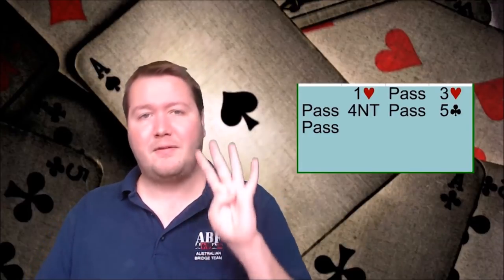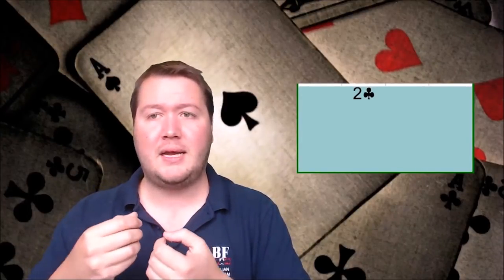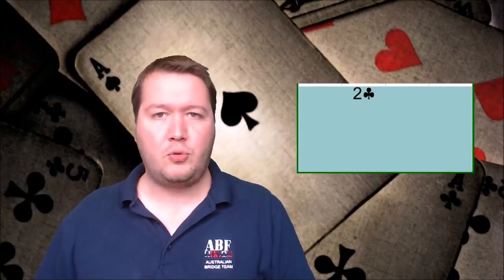So that was number four on my list: Roman Keycard. Number three on my list of most misused conventions is the two clubs game force opening, or strong two clubs. What's misused about this is people use it too much. For example, a hand with 16 high card points and a six-five shape — one where you really want to be playing in game. I still won't open this two clubs.